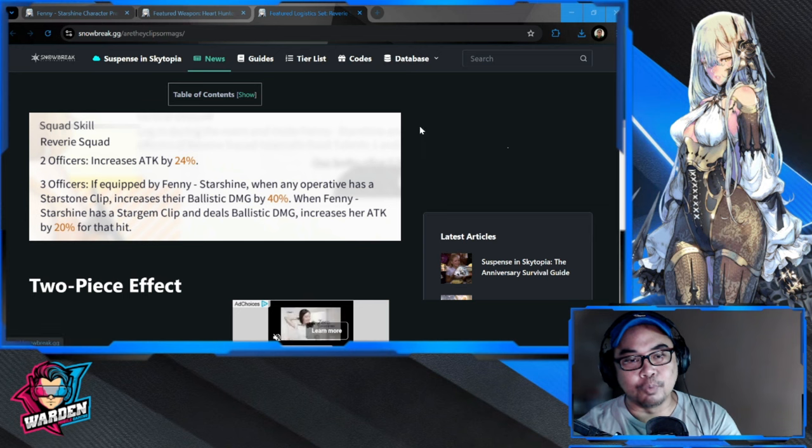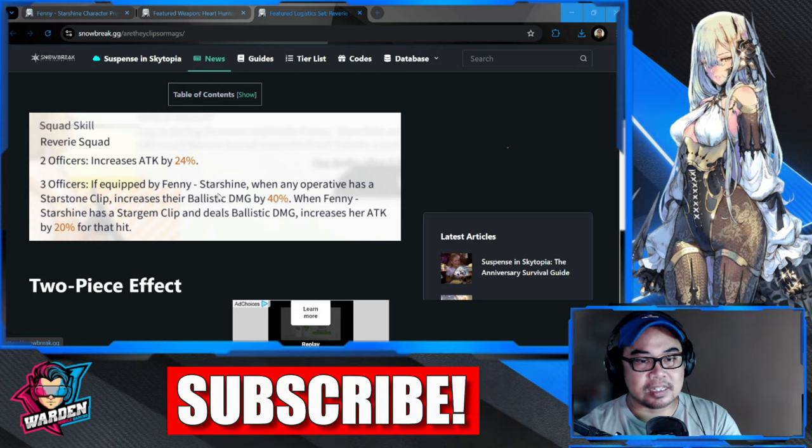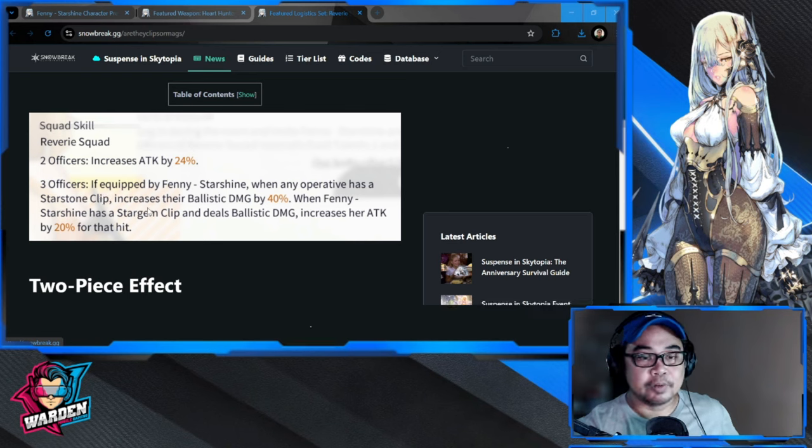Starting off with her logistics — it's the Reverie Squad set. Two officers increase attack by 24. If equipped by Fanny Starshine, when any operative has a Star Stone clip, it increases their ballistic damage by 40. When Fanny Starshine has a Star Gem clip and deals ballistic damage, it increases her attack by 20 for that hit. So if she's the main operative she gets an attack boost, but if she's not the main operative, she gives a 40 ballistic damage buff to the main operative.